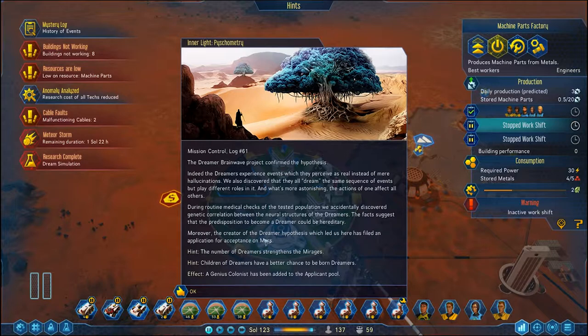Moreover, the creator of the dreamer hypothesis has failed an application for acceptance on Mars. I'll take a genius scientist — that sounds like a great idea. The number of dreamers strengthens the mirages. The children of dreamers have better chances to be born dreamers. A genius colonist has been added to the pool.